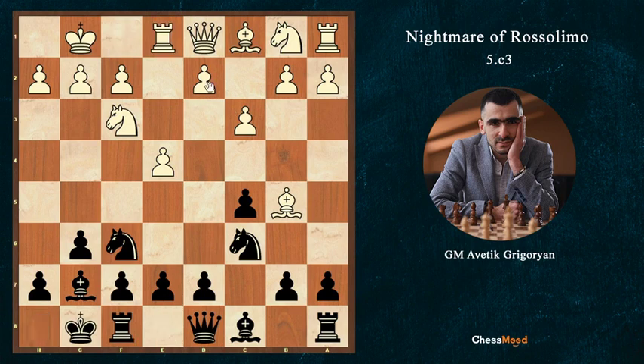After Rook e1, short castle, we finished the d4 move and here white has one more option: h3. The idea of h3 is that it's a very useful move — in the future Bg4 will not be possible, and at the same time white is waiting to see our card first.